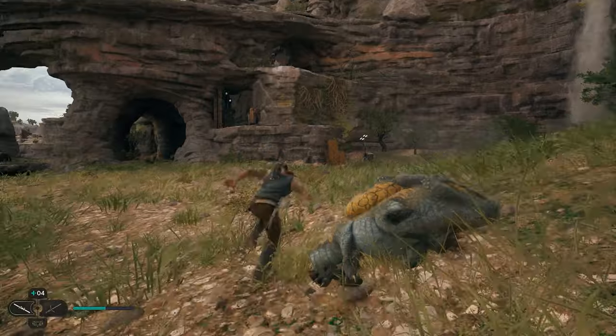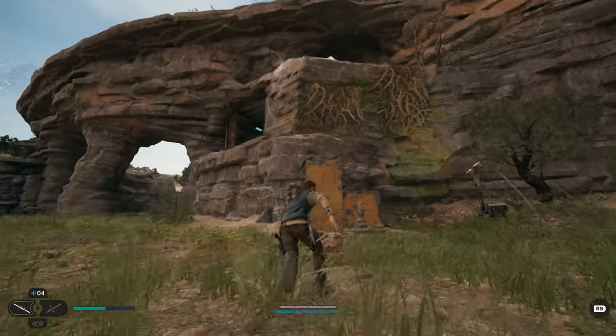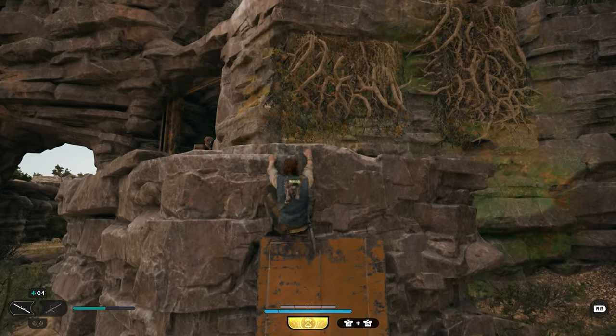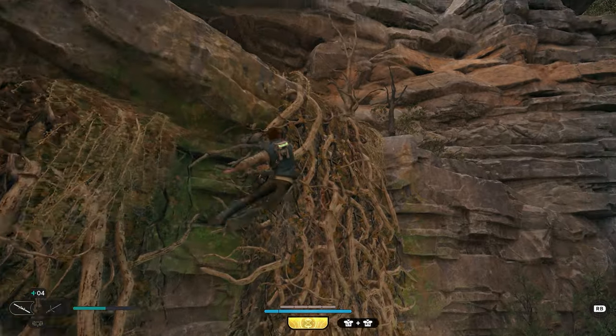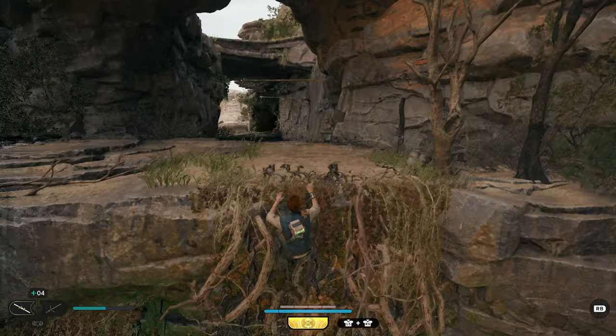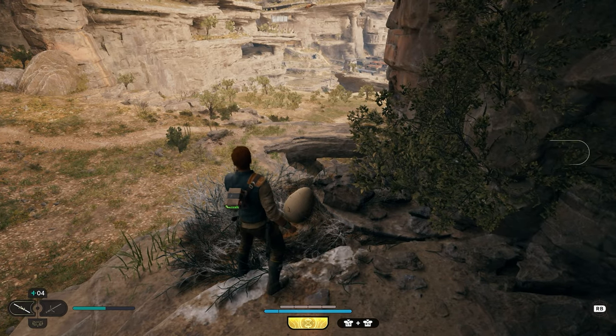After destroying this plant and getting your seed pod, we're going to come over here to where these vines are on the rocks and climb up. We can jump over to this vine, jump across to the other vine, climb to the top. Then to your left, we're going to have a bird's nest. We can interact with that bird's nest and this is going to be your fourth collectible.